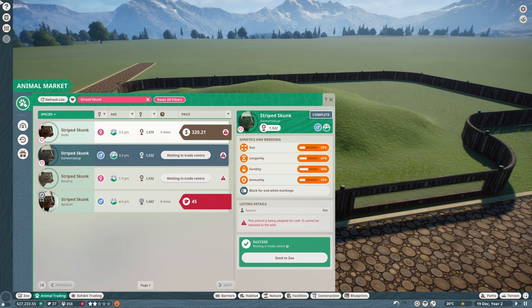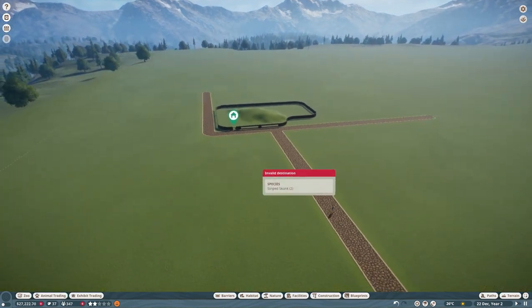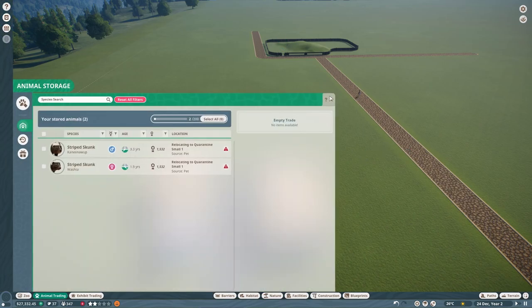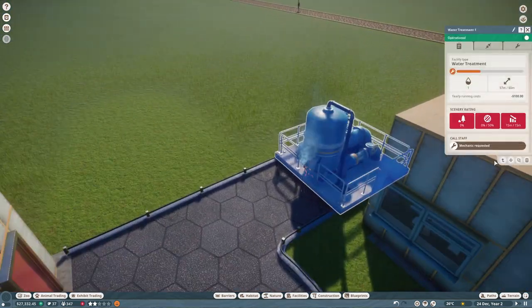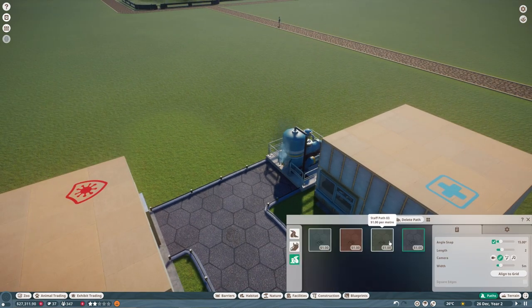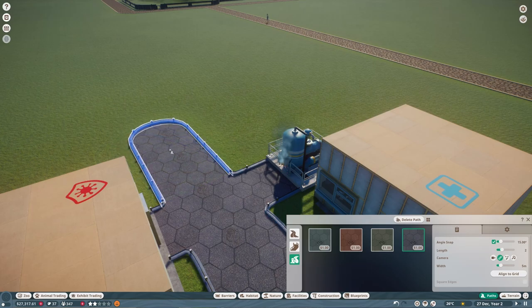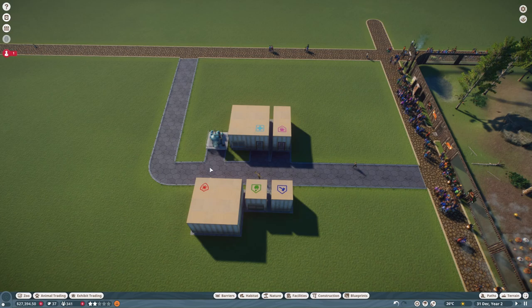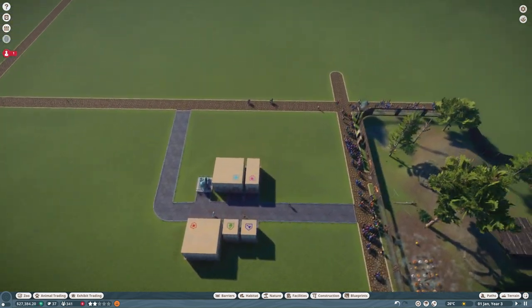So we'll go for this one and this one. Let's get both of these into quarantine, which is all the way over here. Oh no, there's been some vandalism. We can also, in the meantime to improve everyone's speed, just connect this up so they can go through here and get to that side as well, rather than having to go back and around.